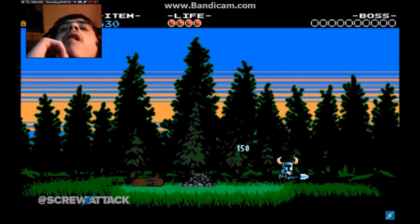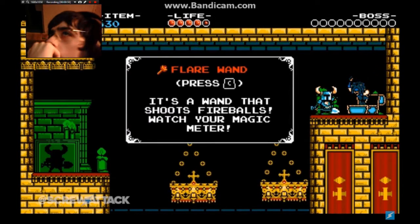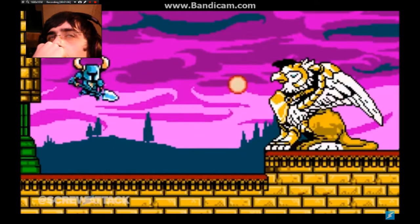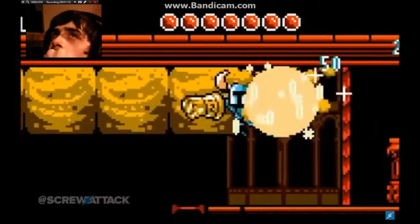You know what else it's good for? Digging up all that sweet sweet treasure. But the shovel blade is far from his only weapon. Throughout his journey, Shovel Knight has acquired many magical relics which are quite handy in battle, though they do require access to a limited supply of magic to use. He can set stuff on fire with the Flare Wand, or punch through compact dirt with a Dust Knuckle.